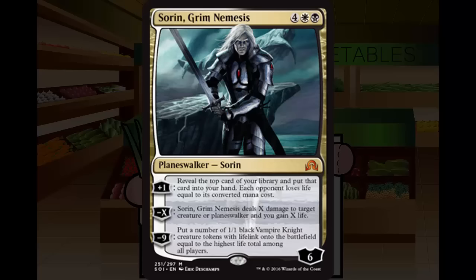That wraps it up for gold cards. There's one for each color combination and almost all of them are pretty solid. Fevered Visions and Prized Amalgam are the weak spots. Let's move on to the artifacts.